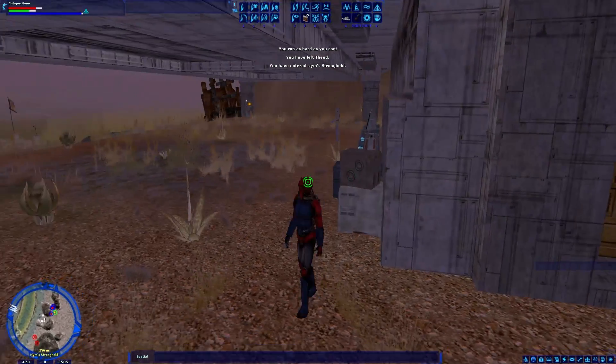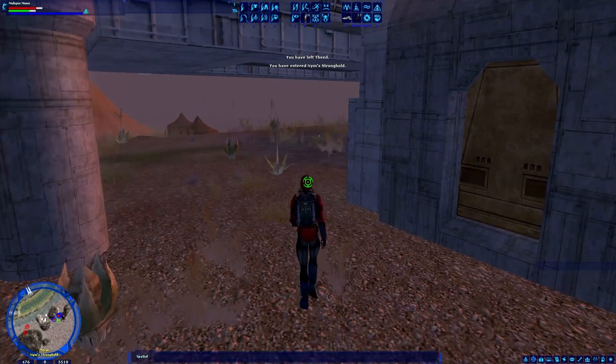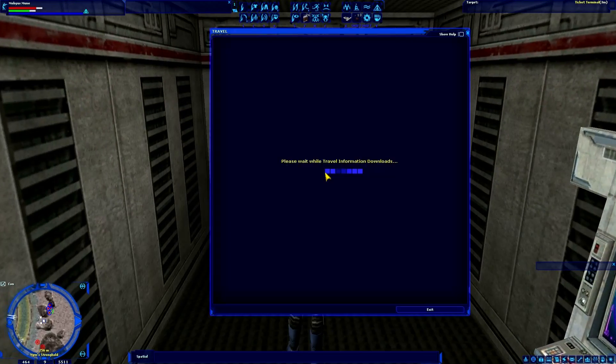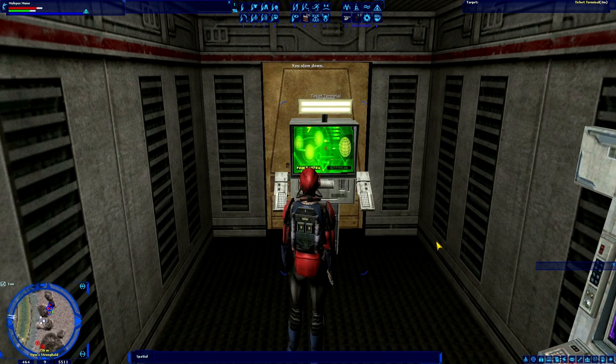I purchased all of those tickets in advance and we just made four jumps: University Campus to Stronghold, Stronghold to Tatooine, Tatooine to Naboo, and Naboo back to Lok. Now let's say I want to go back to University Campus — of course I could just click it and click Purchase Ticket, but that wouldn't be any fun.